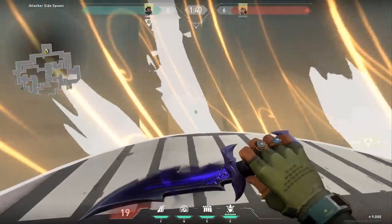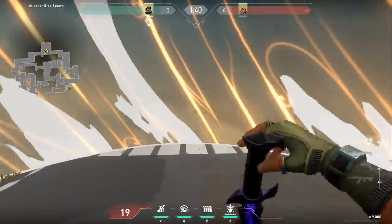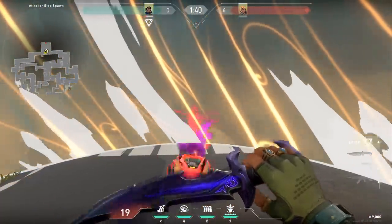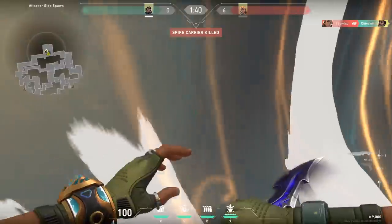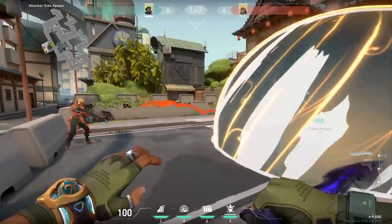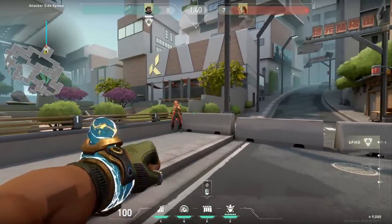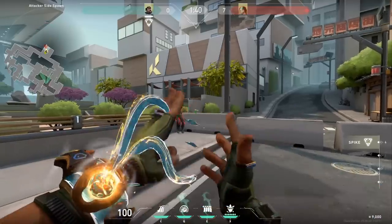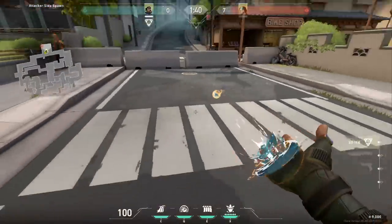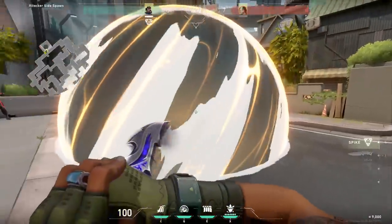I tested a lot, but in general: things go through — abilities go through. The only thing that doesn't is if it's counted as a bullet. There are a couple more interactions, but most or all abilities go through. To further prove this with Sky: if you pop the bubble and Sky sends the wolf through, the wolf goes through no problem. If you throw the wolf from beforehand, it goes through, no problem.